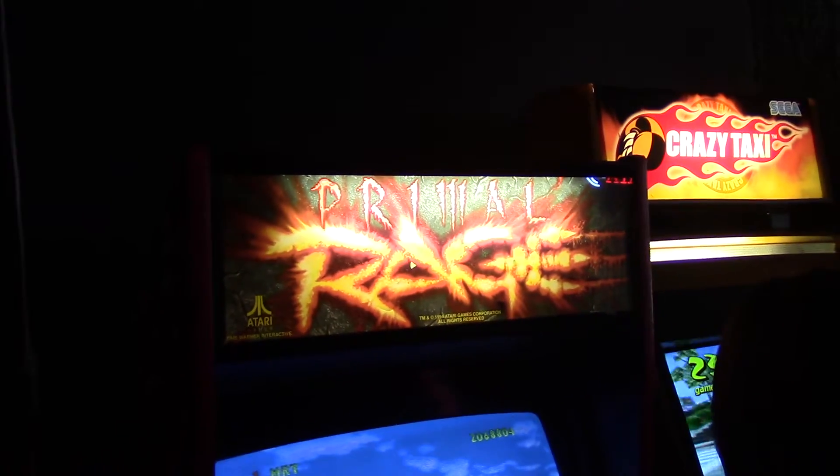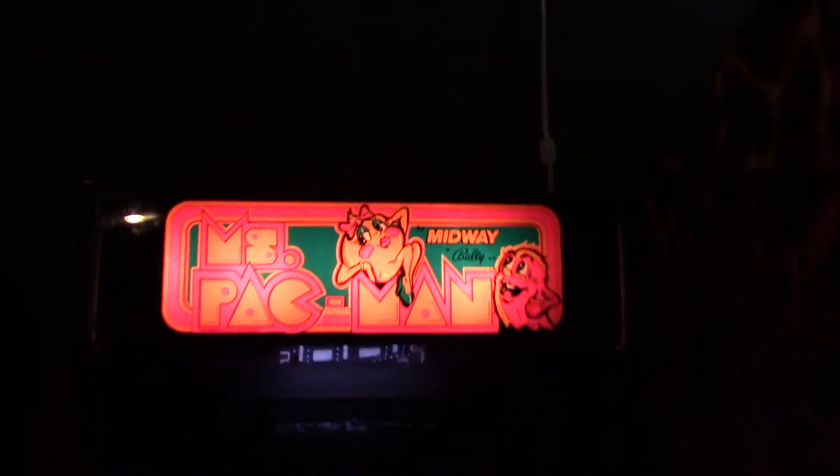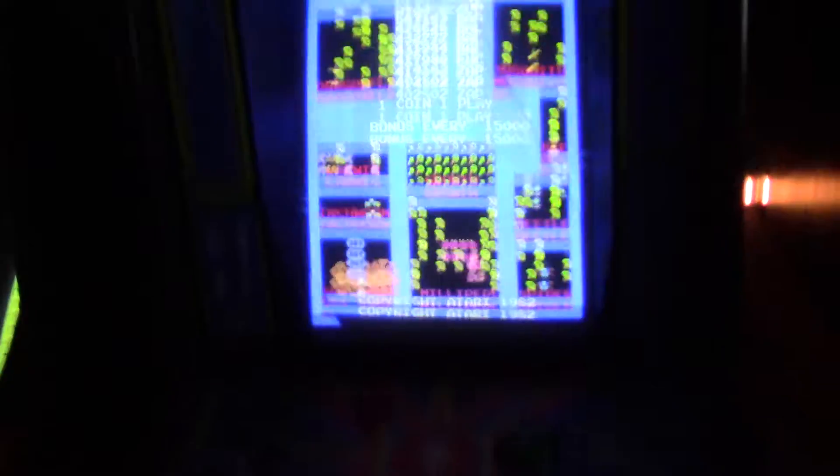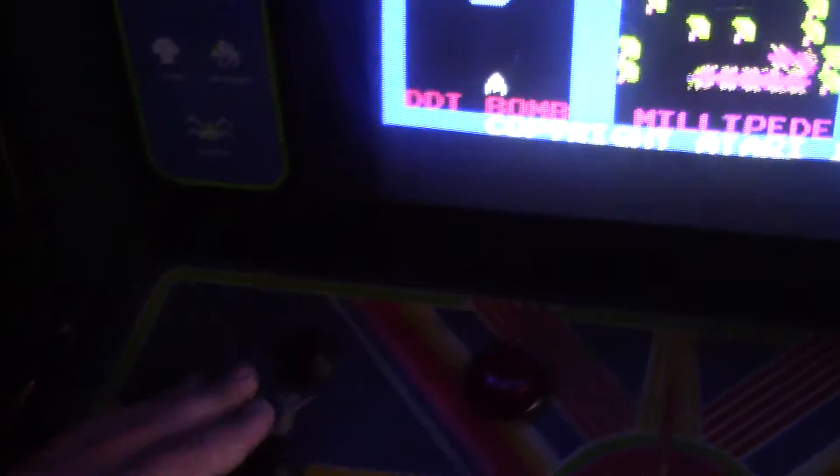Here we got Crazy Taxi. We got Primal Rage. Here we got a Cabaret of Ms. Pac-Man. And here we have a Centipede Cabaret. Now, what's interesting here is that this also contains Millipede. The two star buttons here when you press them together...